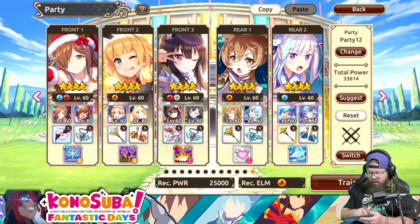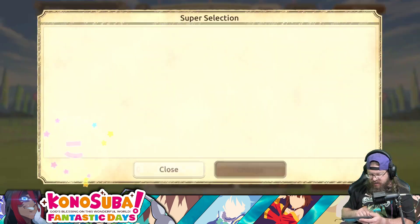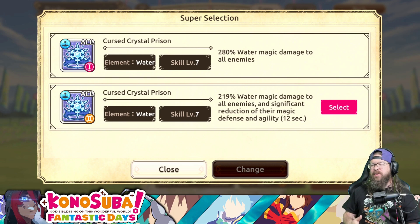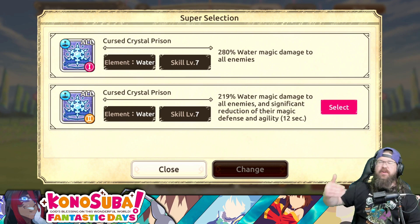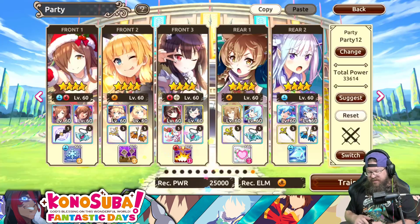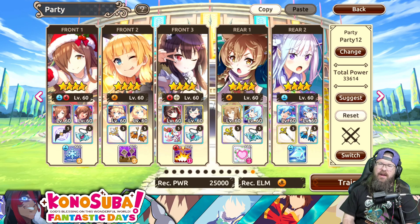And of course, you know, we already know what Christmas Wiz does. But just to kind of cover it one more time — significant reduction to magic defenses and agility. So we have a magic attack booster and a magic defense and agility debuff. Very nice. And of course, Megamine is going to basically turn into a glass cannon with her SA.